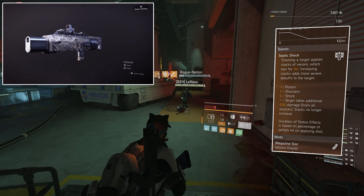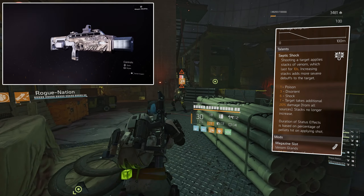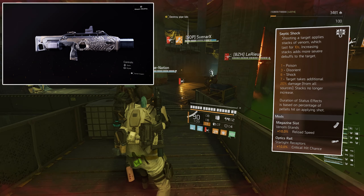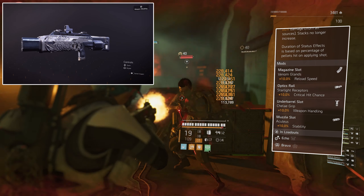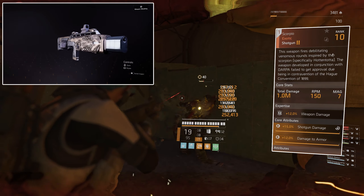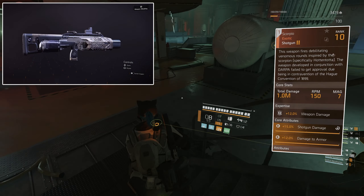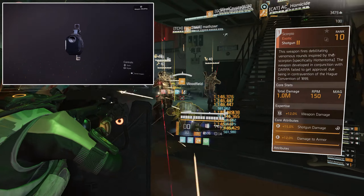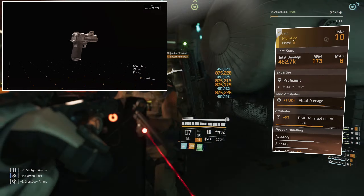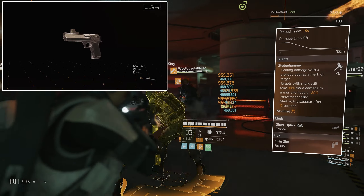The Scorpio's talent is Septic Shock — shooting a target applies stacks of venom which last for 10 seconds. Increasing stacks add more severe debuffs: 1 stack poison, 3 disorient, 6 shock; at 7 stacks the target takes an additional 20% damage from all sources and stacks no longer increase. Duration of status effects is based on percentage of pellets hit on the applying shot. The reason I use a shotgun with another shotgun is because shotguns hit really really hard — you'll see in the gameplay in the background that I can kill an elite on heroic in one clip with the shotgun, and it's super quick at reloading.